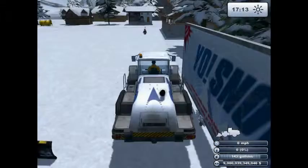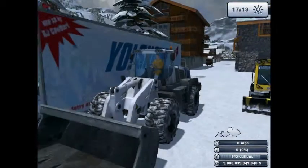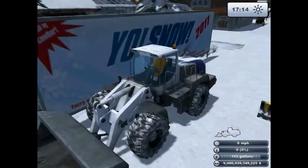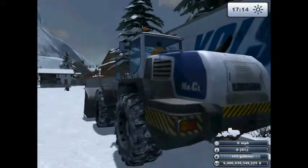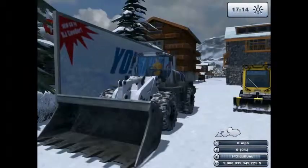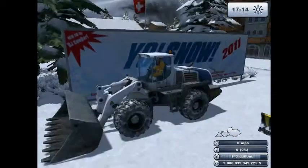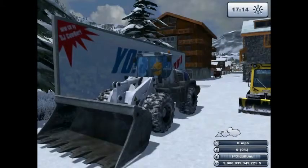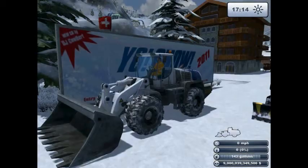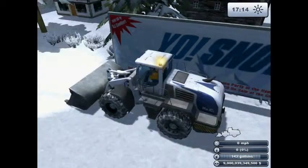Now I'll go over some of the vehicles. This is the payloader, or whatever you want to call it. It's a very handy thing to buy in-game. It's what you'd use to fill your salt spreader. You don't need it — you can use a skid steer as well — but I recommend this if you have the money. This one has nice three views. All the signals and lights work.